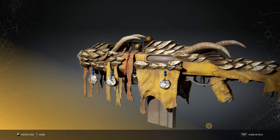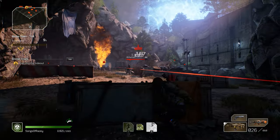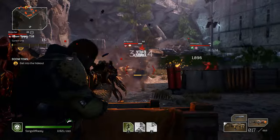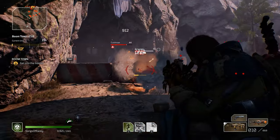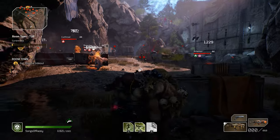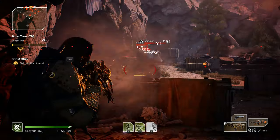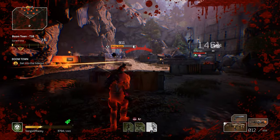Now on the surface, this shotgun doesn't look very special. Bleed is one of the weakest damage-over-time effects you can apply in this game. And because it's an automatic shotgun, it just doesn't boast the power that comes from having a pump-action shotgun.